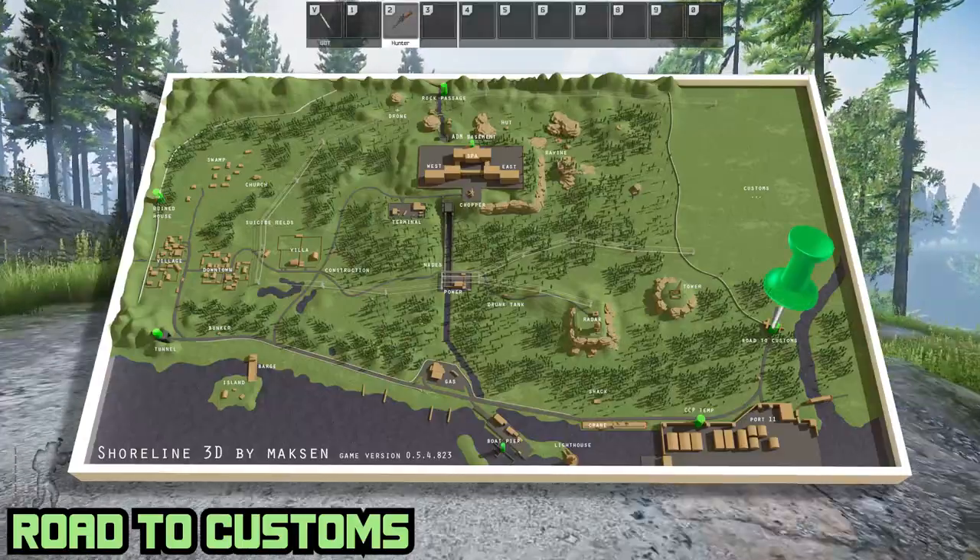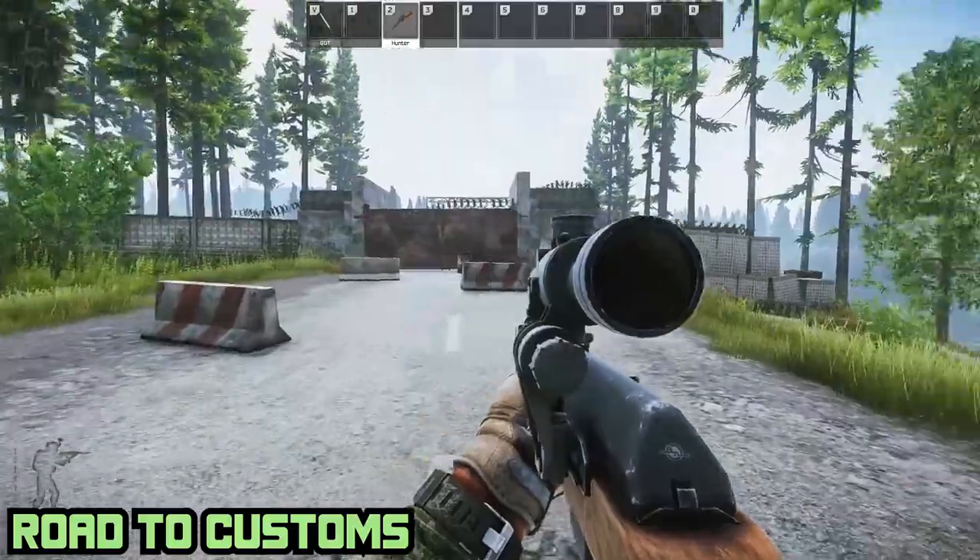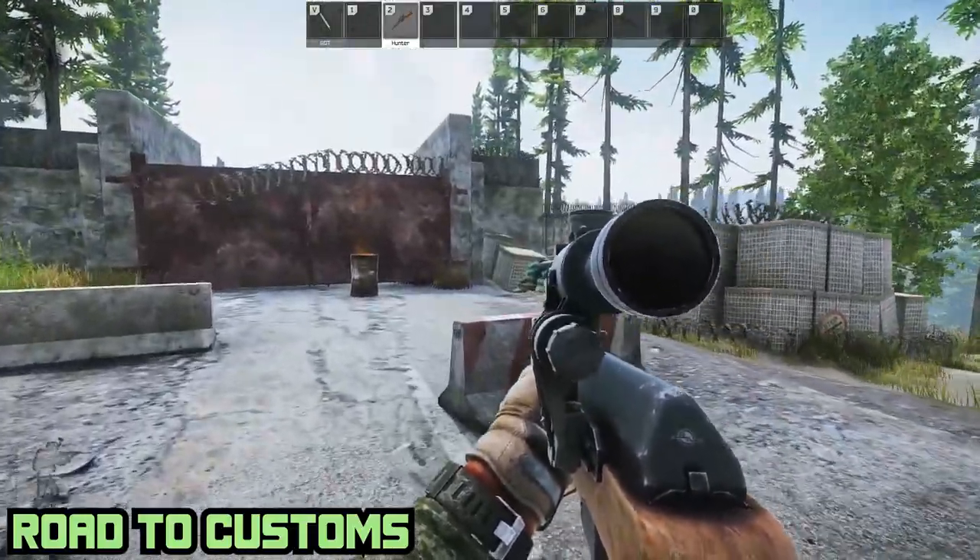Then there's Road to Customs, the most eastern point of the entire map. This one is about everybody's go-to if you spawn on the western end of the map.